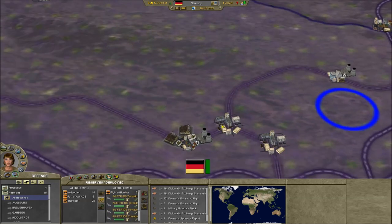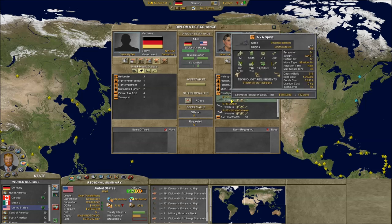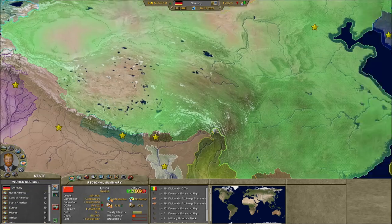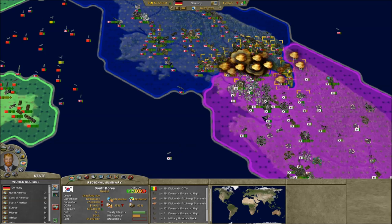One thing — those B-2 Spirits. If you go to the US, the B-2 Spirits hold 30 missiles. Those things can just bomb the living crap out of anything and they do a ton of damage. Even if you're not using the missiles and just using the bombs they drop, they do a massive amount of damage.